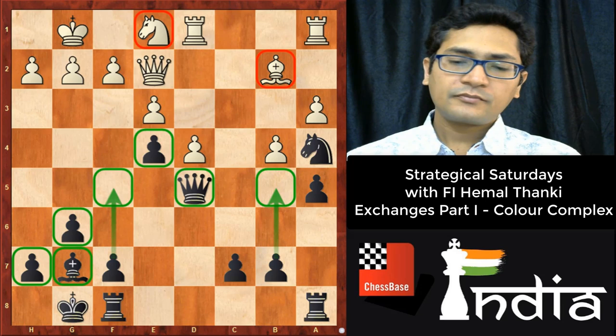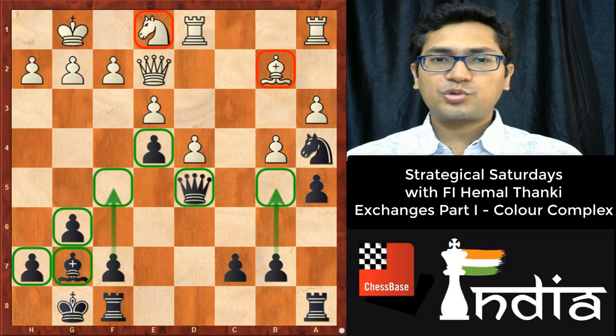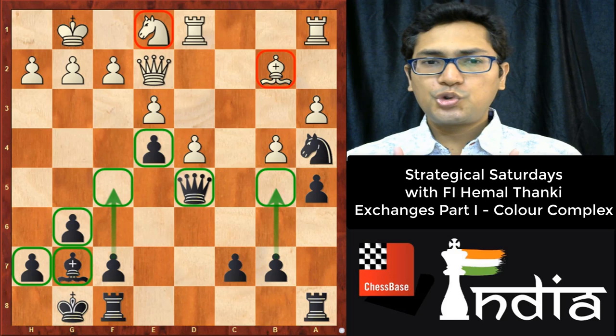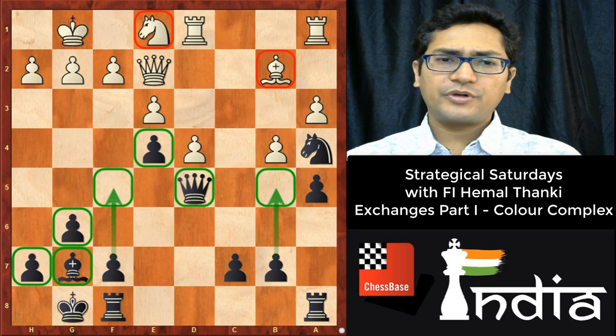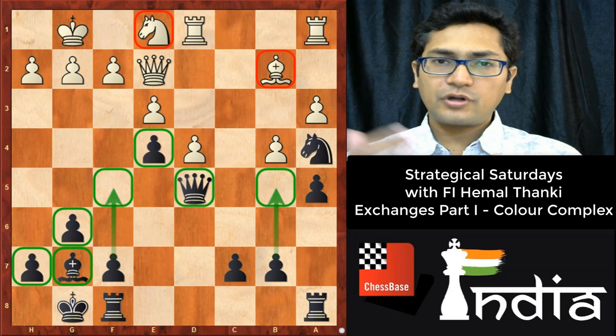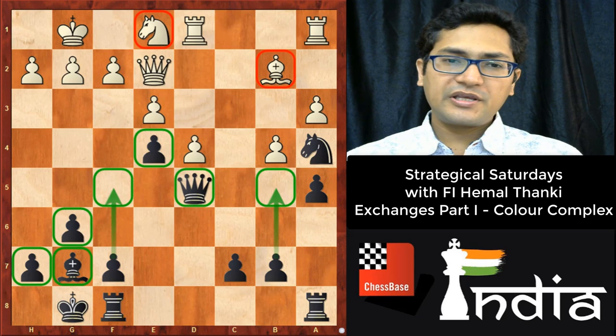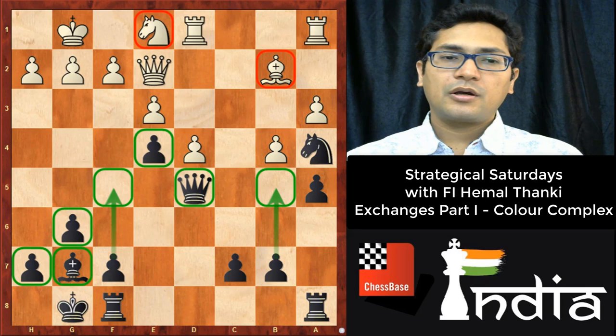Capablanca's rule one: if you have the light-square bishop, it is better to put your pawns on dark squares — your bishop and pawns should be on opposite colors. Rule two: if your opponent has the light-square bishop, you should keep your pawns on light squares — same color as your opponent's bishop. Rule three: if both players have the same colored bishop, follow rule one. Here, both sides have the dark-square bishop, so I fixed my pawns on light squares to easily exploit the weakness of the light squares. This is the topic of color complex.